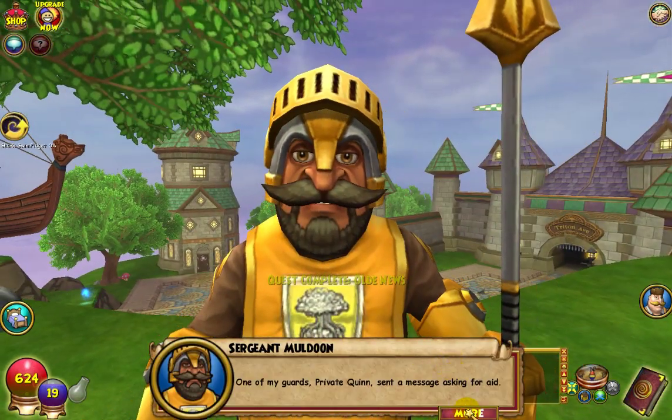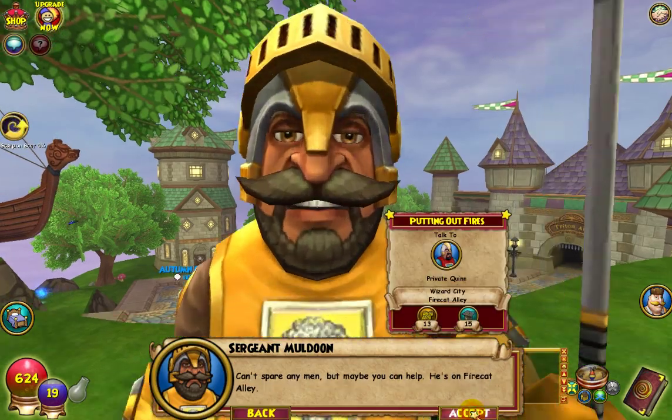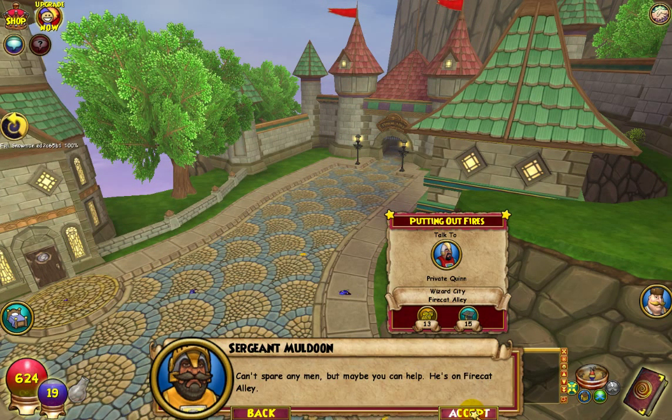One of my guards, Private Quinn, sent a message asking for aid. So, what are we going to do? I can't spare any men, but maybe you can help. He's on Fire Cat Alley.